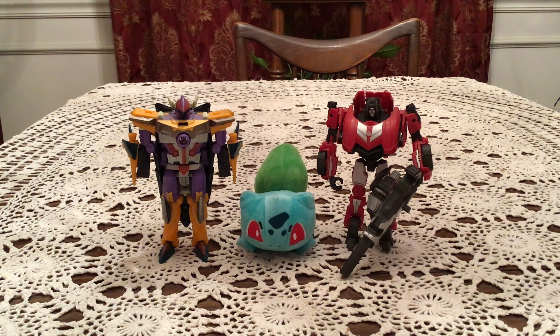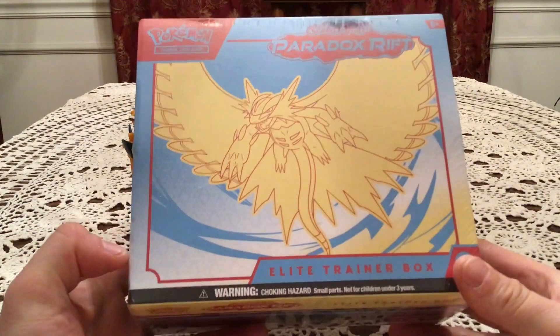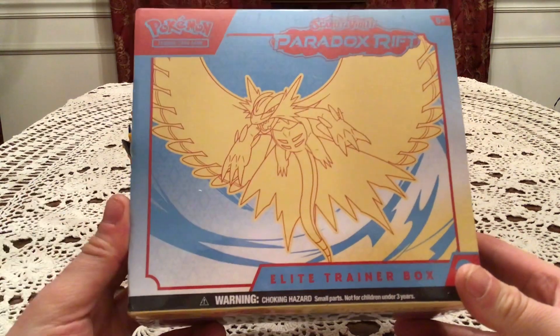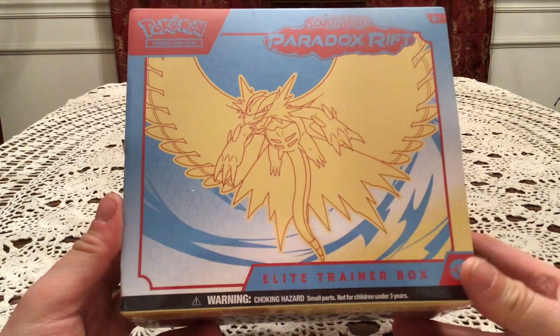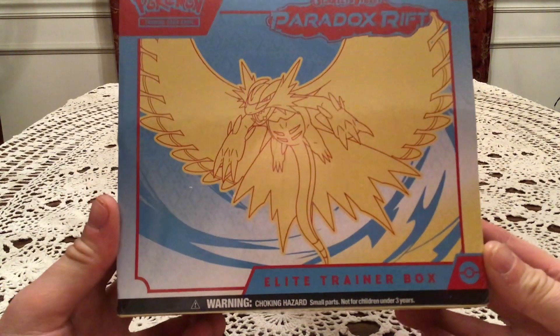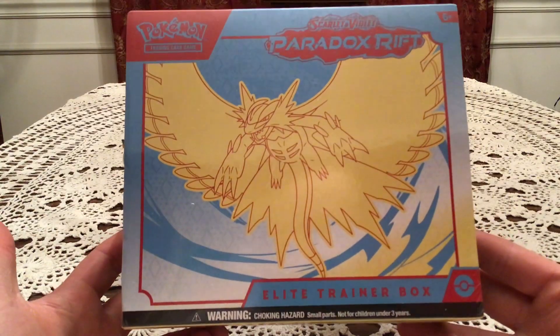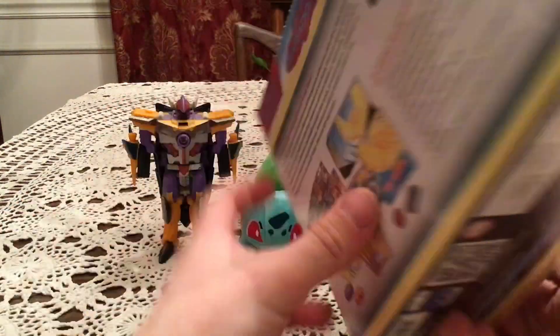How's it going again everybody? This is Gotta Transform Wall. I have today another Elite Trader Box opening. This is one of the two new ones for Paradox Rift featuring Roaring Moon. There is an Iron Valiant version for this set. I do not have that currently in my possession, but the local Target only had this one, so here's this one. At some point I'll get the other one.